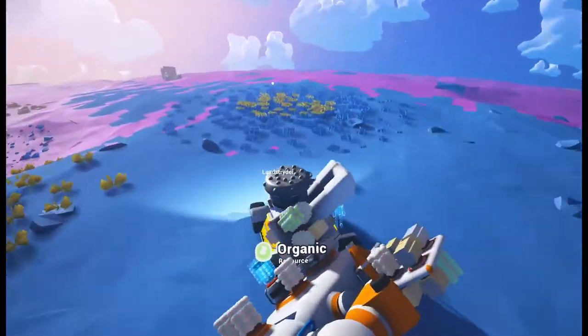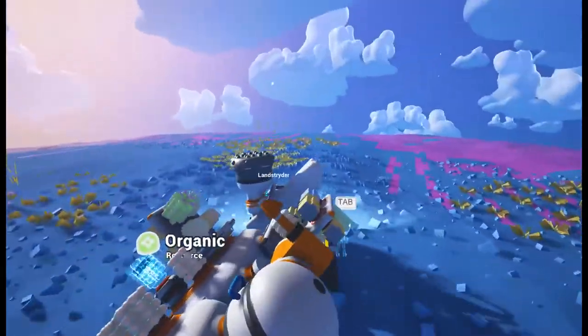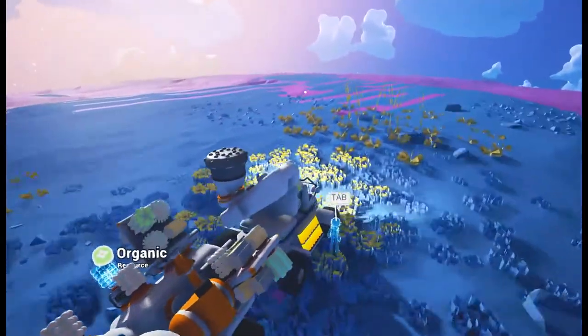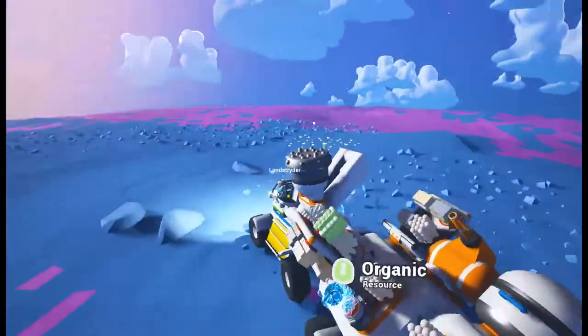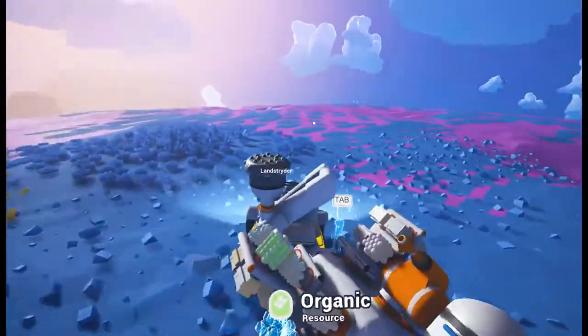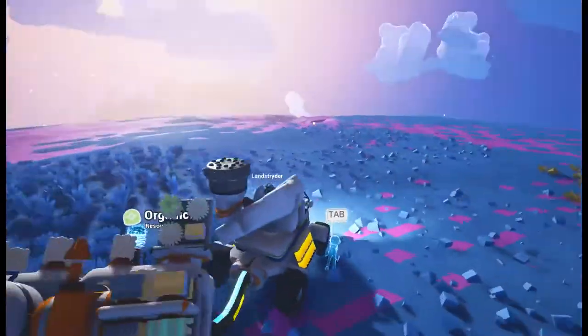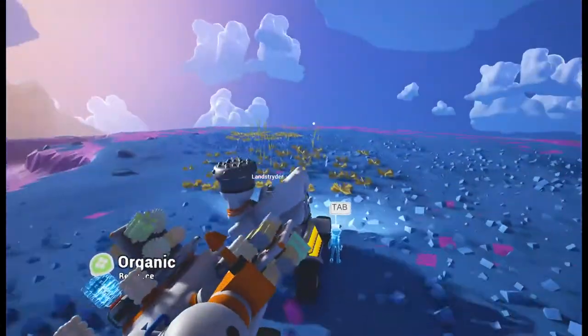These are like the only mountains on this planet or something — everywhere else seems to be flat. Even when I was looking from orbit, up in the space station, it all looked incredibly flat apart from where those mountains were. I couldn't see the other side of the planet, as these mountains coming up on us are demonstrating.